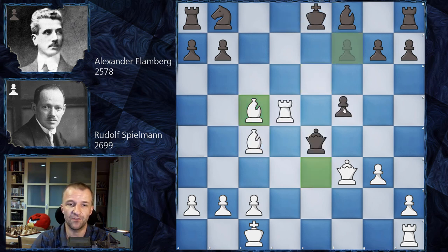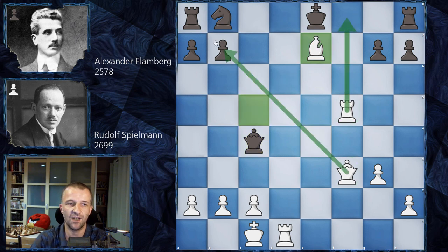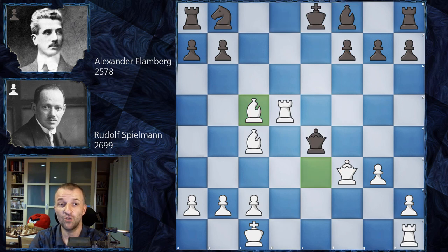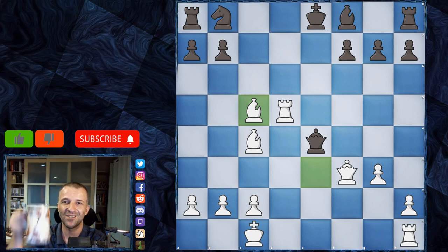Any other options for Black don't work either. f5 is not an option — Rook d1 would be very strong and checkmate is coming. Bishop e7 and Rook f5, Queen c4 would have to be played, Bishop e7 — those heavy pieces are just a disaster for Black. Queen f3 is even worse: Bishop f7, King f8, and a beautiful checkmate. Flamberg saw all of those lines and resigned the game. This was a beautiful Mannheim Steamroller! If you like it, press like; if you don't, press unlike. Press subscribe, push the bell button, and thanks for watching — see you in the next one!